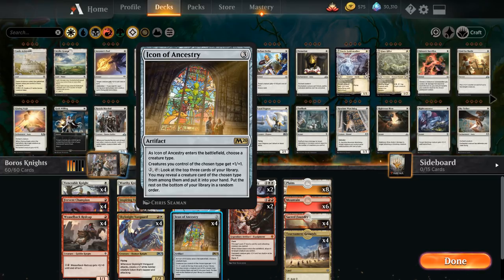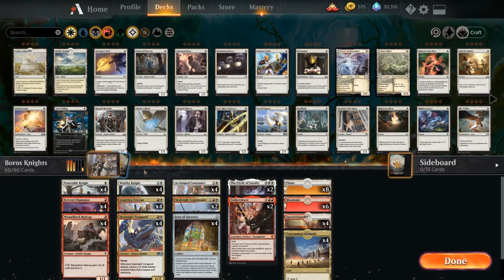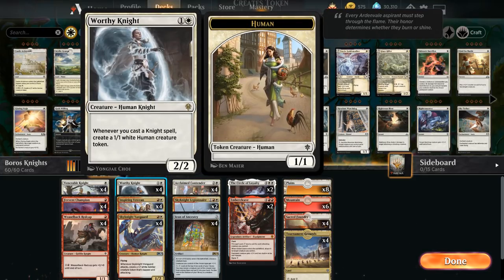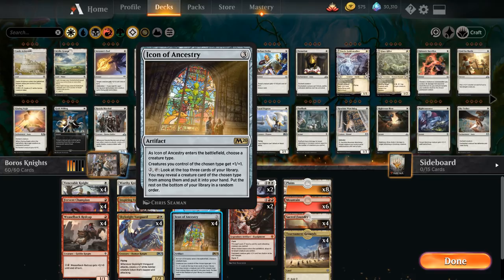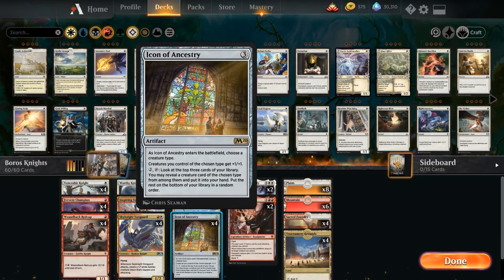Icon of Ancestry is a great way to outgrind controlling decks while pumping up the team. Most of the knights in this deck — with the exception of Weaselback Ratcap — are also humans. Worthy Knight makes a bunch of human tokens: whenever we cast a knight spell with Worthy Knight in play we get a 1-1 white human creature token. Sometimes it benefits us to name human with Icon of Ancestry instead of Knight, because that also pumps all the human tokens from Worthy Knight.